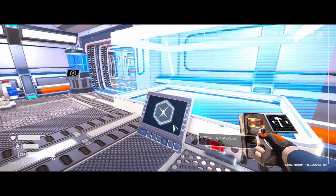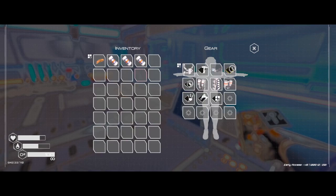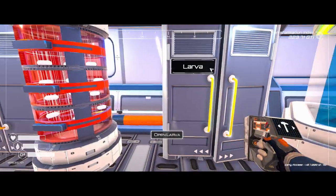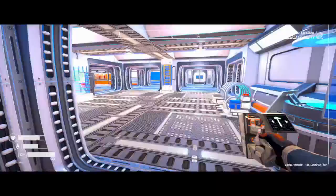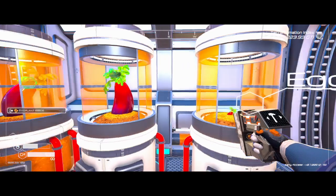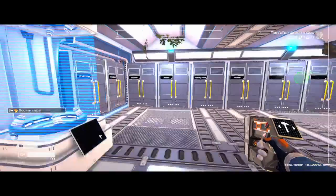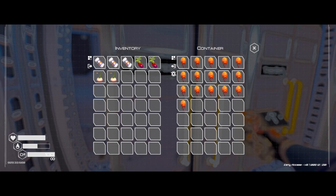Welcome back to another episode of Planet Crafter. Today we'll be heading over by the falls since I ended up making three of those batteries to see what we can get out of that. I won't put that away — we're going over here. I don't know why I just leave these in here; you should start collecting these because you do use them to make stuff.